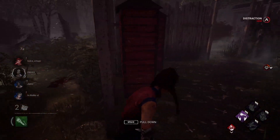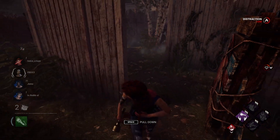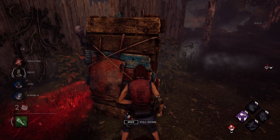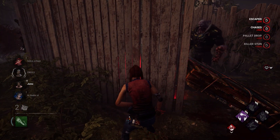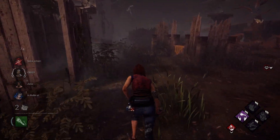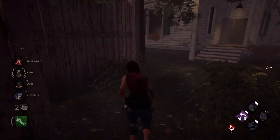Lucky tip thirteen: play base kit cosmetics if you're good at running. This is also known as playing baby survivor. If you look like you just started playing the game, it can be super easy to wear some base kit cosmetics and then run the killer for five gens because they thought they were going to get an easy down from you.